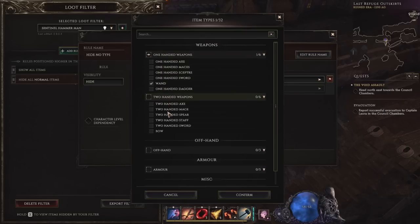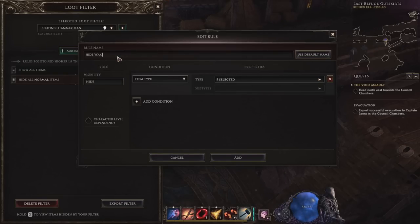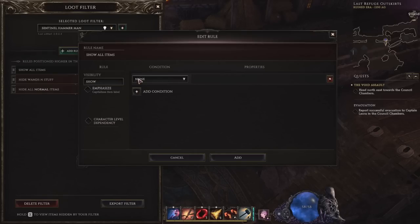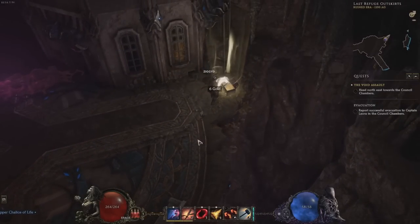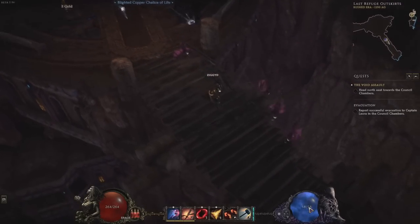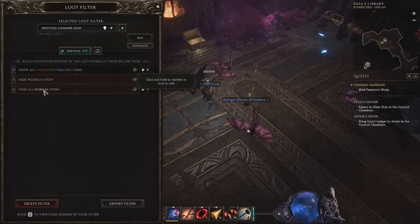We can rename the rule to something easier to remember and then add it. But we still want to see special wands and stuff for other builds — like uniques and set items. So let's create a rule to override the hide rule for fancy things. Add a rule, select show, add a condition and select rarity, then select set, unique and exalted items. Now add this rule and in our list, make sure it's always above the hide rules. Rules at the top of the list take priority, so put your shows above your hides and your recolor and emphasis rules above everything else. At this point, we now have a basic decluttering loot filter. As you play, you can add more things to your hide rules as you discover that they aren't what you need.